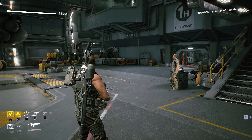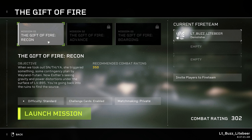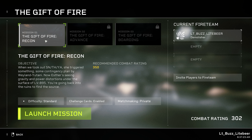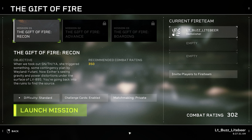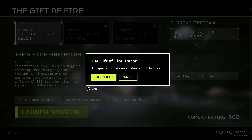Let's get out of here. We're up to mission — I guess it's Act 3. This is mission 7, the Gift of Fire Recon. The recommended combat rating is 350, and I'm going in as a 302, but you know what? You only live once. YOLO McSwagons, let's go!